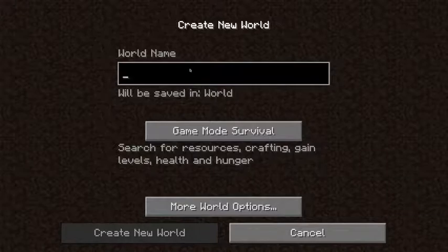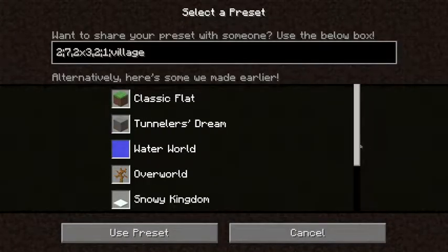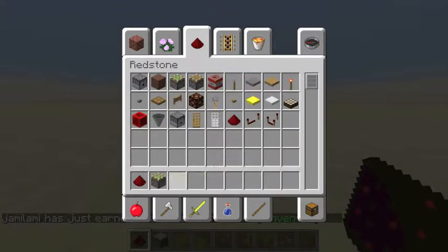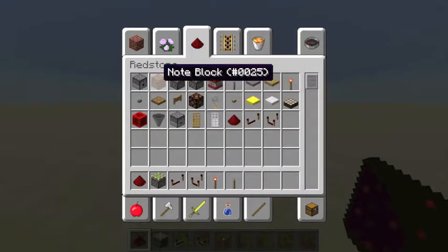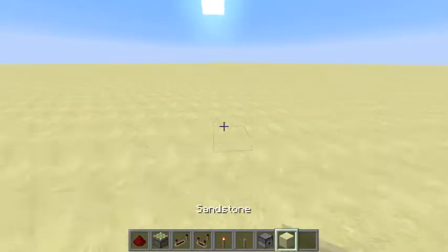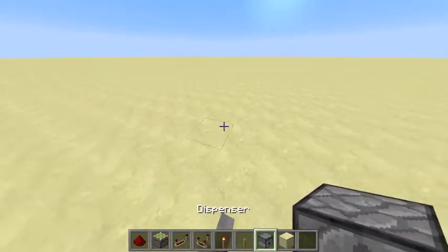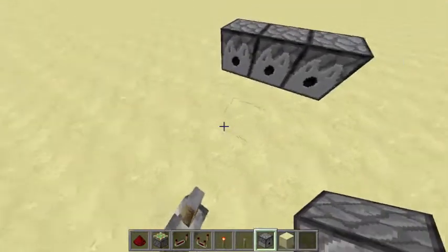We'll call it 'let's just use redstone ready.' So what you're going to need is redstone, pistons, repeaters, comparators, torches, levers, dispensers — lots of stuff — and then a block. What you're going to do is place a lever wherever you want and then go four blocks ahead and place dispensers.